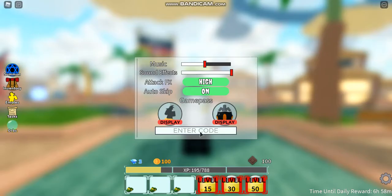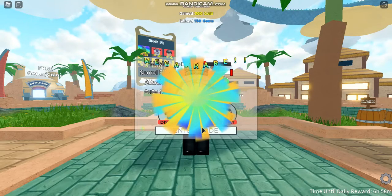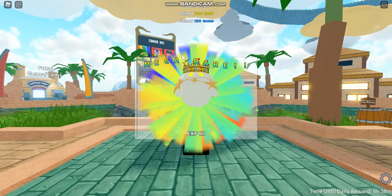And the best code on this list is going to be Update 53021, this will give you 150 gems, 300 gold, and a mega rare unit.